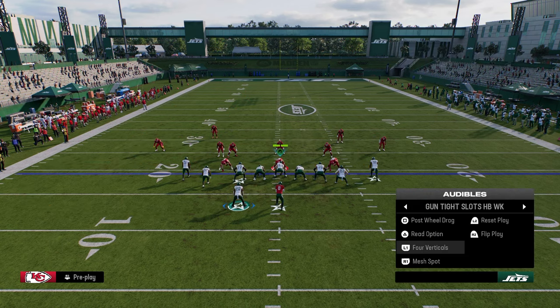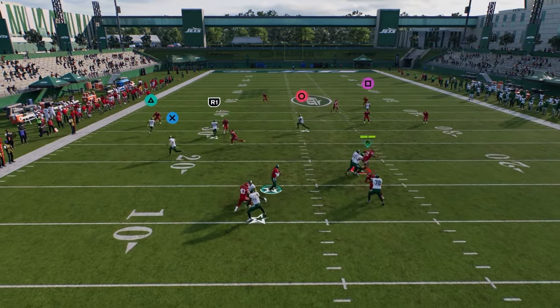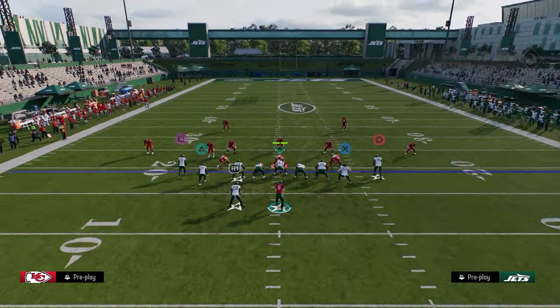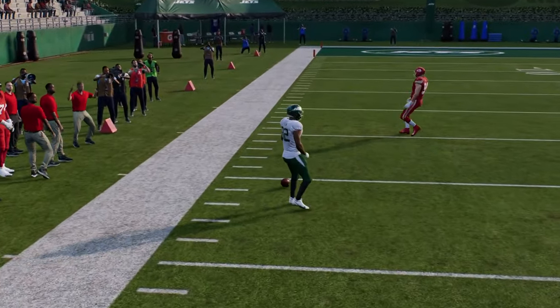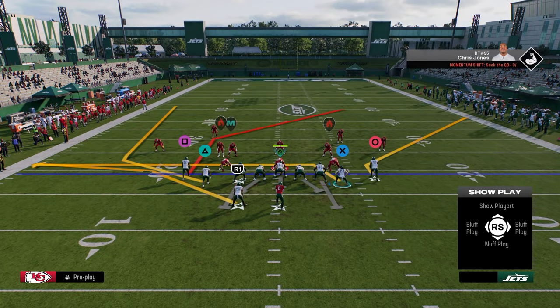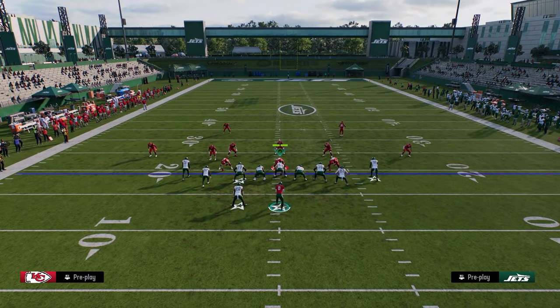The other thing about beating cover 2 is to use the post-wheel drag play. You can flat the running back and on the backside run a little stemmed corner as a clear out with a streak. If they are running cover 2, you can hit the wheel; if they're not, you can throw your post. So you have flexibility based on what coverage they're in.